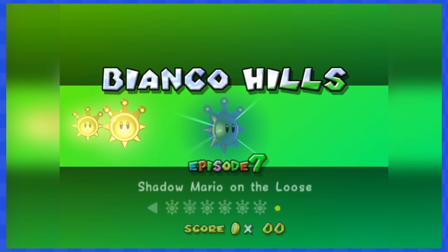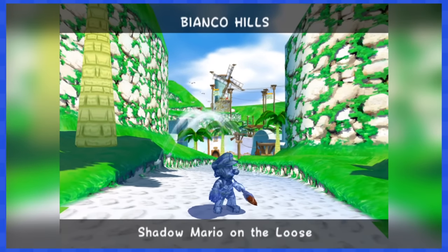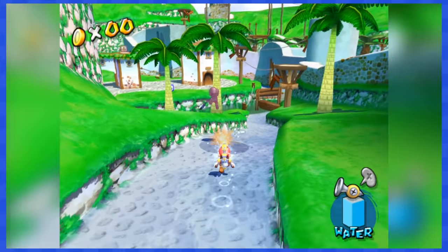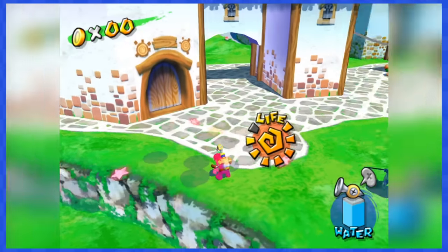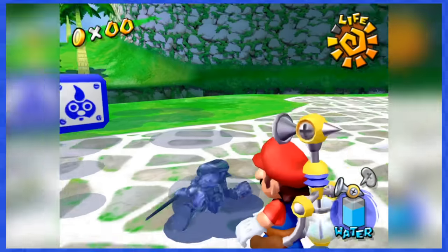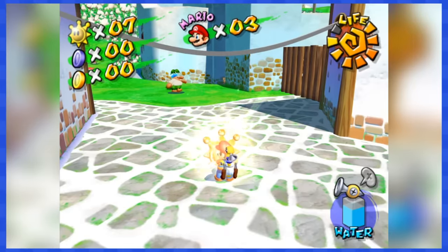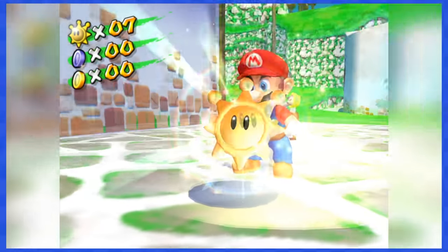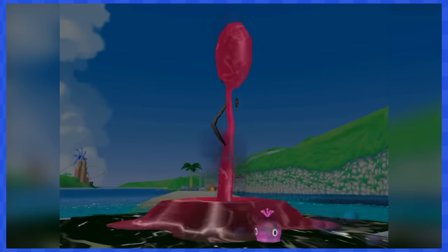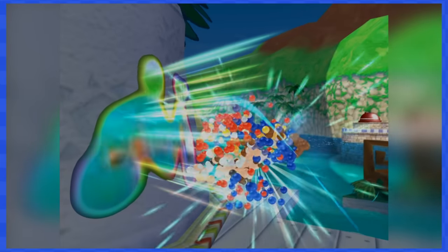We have now reached Episode 7 of Bianco Hills. Episode 7s in Super Mario Sunshine are always about chasing down Shadow Mario, spraying water on him until he collapses and gives you the Shine Sprite. This is pretty easy and there are no evil coins on the way. With Shadow Mario gone and the Shine Sprite ours, Bianco Hills is now complete. Let's explore the next world: Ricco Harbor.